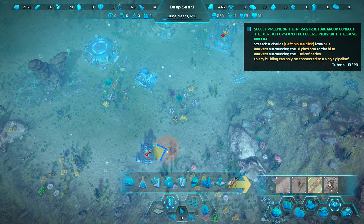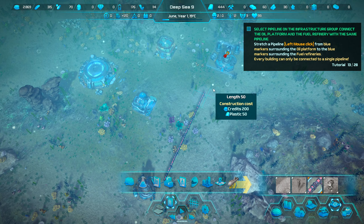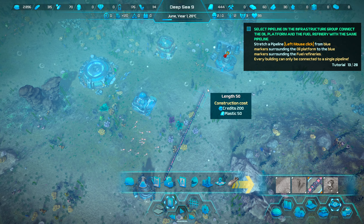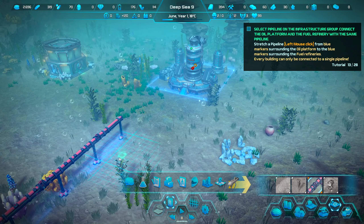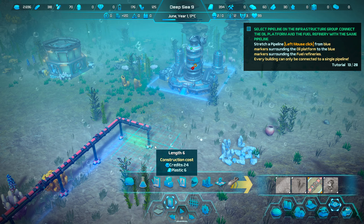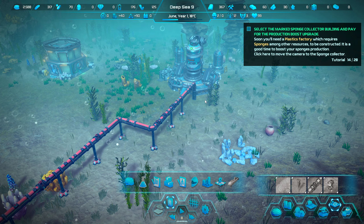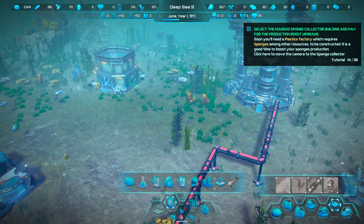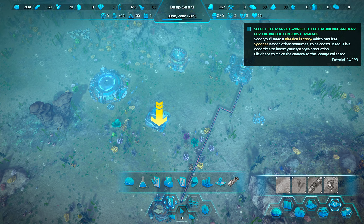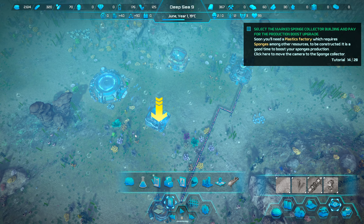The most efficient way to connect buildings is in the corner. You can click and drag to place pipelines, though there's a cap of 50 segments at a time. The system auto-connects, which is pretty cool. We'll place the pipeline a little adjacent to the door so people can walk in and out without being blocked. We'll also need to boost sponge production soon, since a plastic factory requires sponges and other resources.